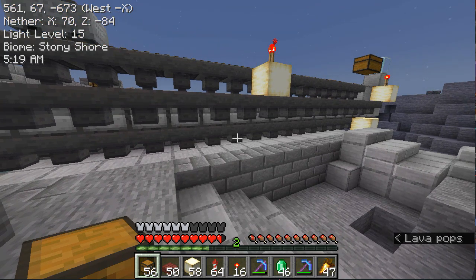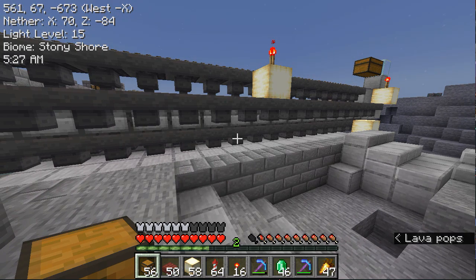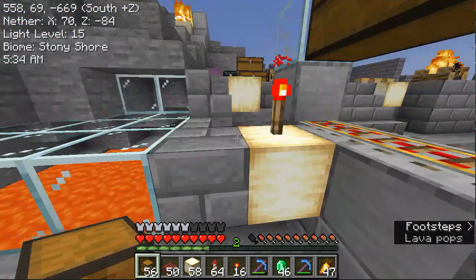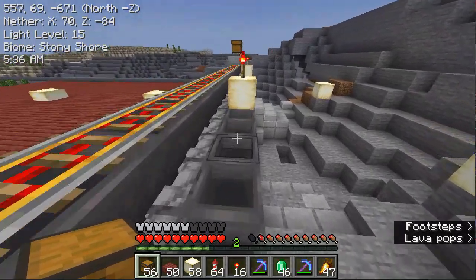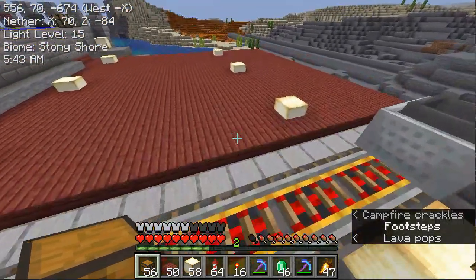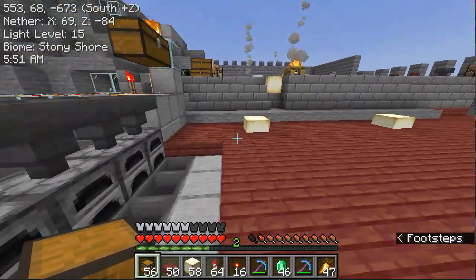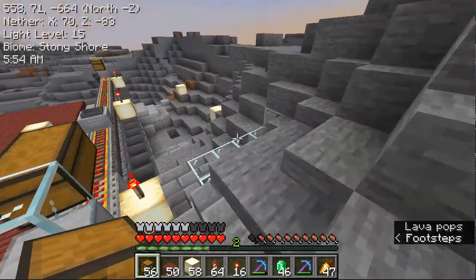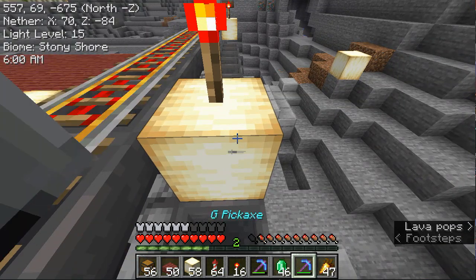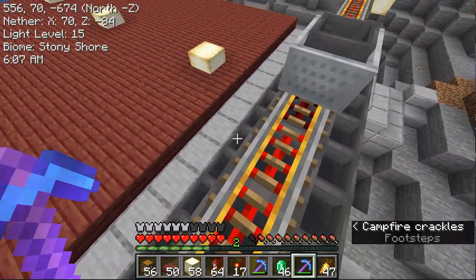That particular frog light with the redstone torch is going to be a problem — it gets in the way of the chests we'll use to import the fuel. Yeah, that's going to be a problem; I need to figure out a better way. Let's just get rid of that.